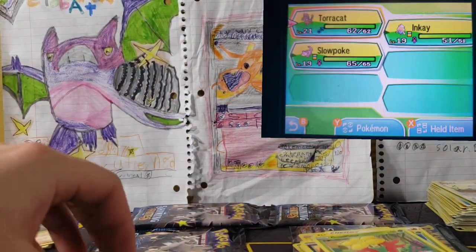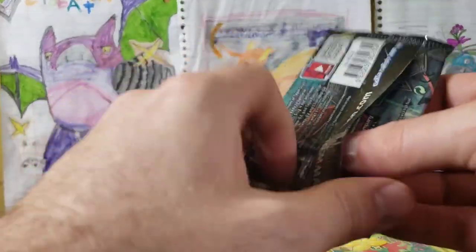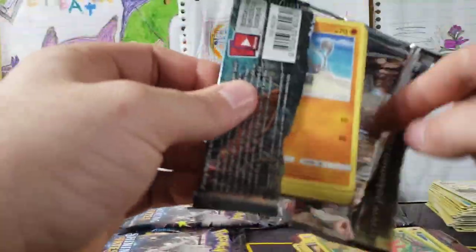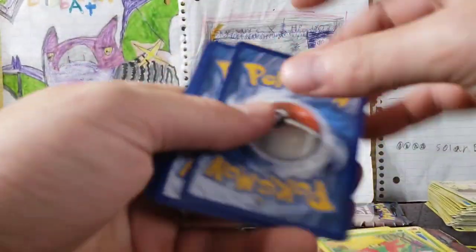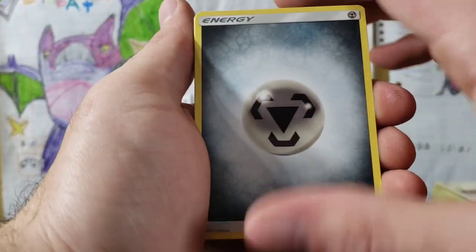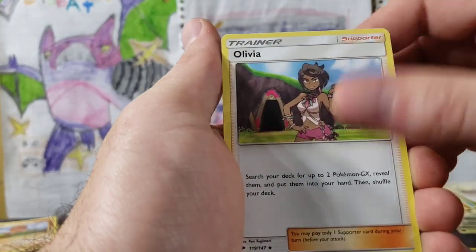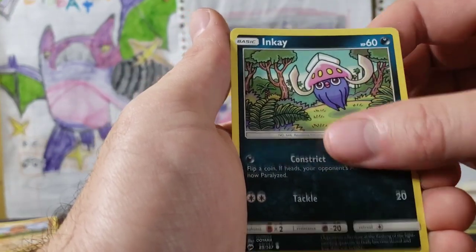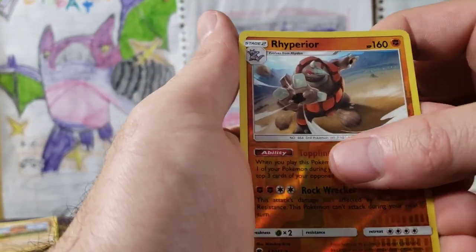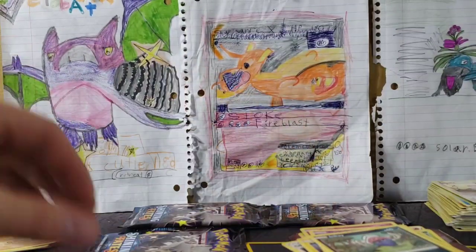We've got our Inkay. Let's do a Burning Shadows — hope we can get a Necrozma. Burning Shadows — we've pulled great cards out of Crimson Invasion, let's see if Burning Shadows can come through. Steel Energy, Bewear, Cubone, Olivia, Riolu, Cutiefly, Tynamo, Duskull, Inkay, Rhyperior Reverse Rare, and an Araquanid. So Reverse Rare Rhyperior — which is awesome.